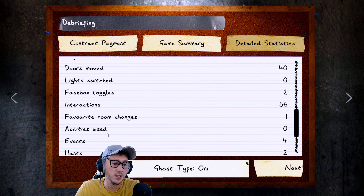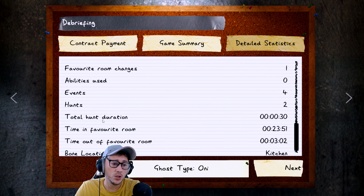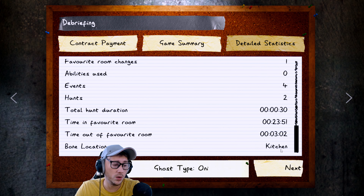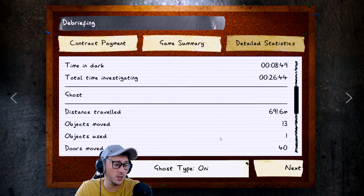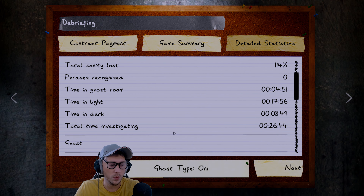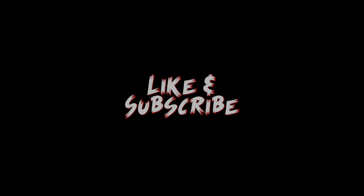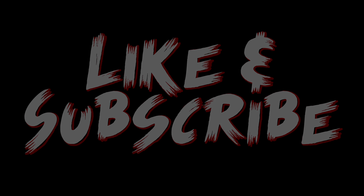Viewport toggles 2, interactions 56, favourite room changes makes sense since it went from the lobby to the boys' bedroom. Ability use none, events 4, hunts 2, total hunt duration 30 seconds. Bone location was in the kitchen - which we did get. Absolutely smashed the Oni! The easiest way to know it's Oni: when it hunts you can see it the whole time with almost no blinking, and when it does its ghost event and touches you with the breath thing, it drops your sanity like crazy.